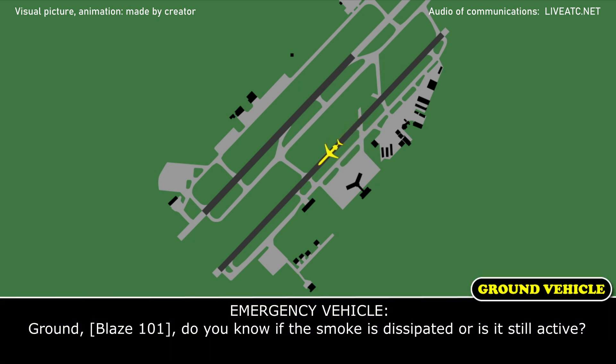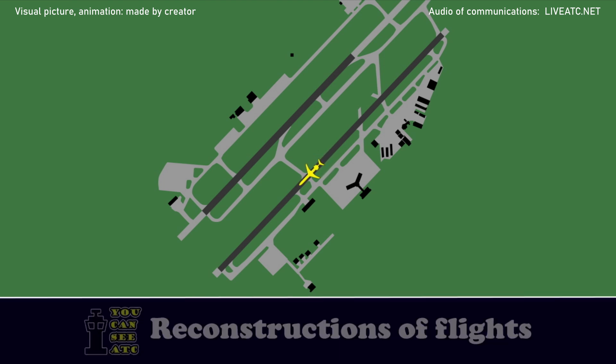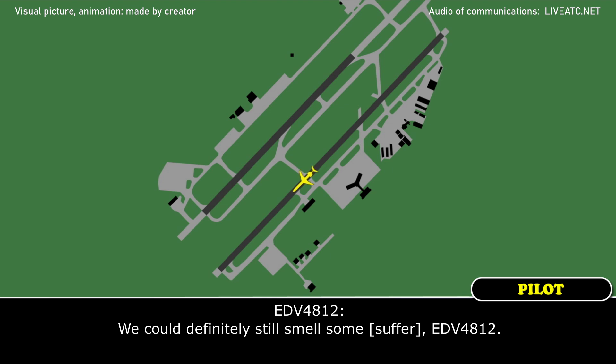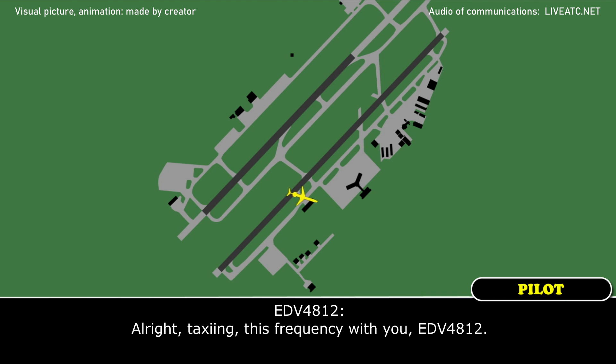Ground, Blaze 101, do we know if the smoke has dissipated or is it still active? We could definitely still smell some stuff, Endeavour 4812. Endeavour 4812, copy that. You can taxi into the ramp on this frequency, the regional ramp just north of Romeo 1. He's going to exit at Romeo 2. Taxi to the ramp, 4812.